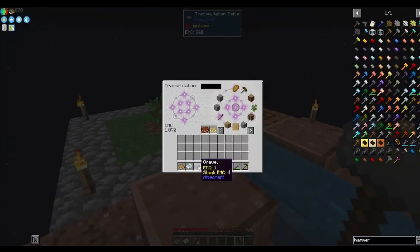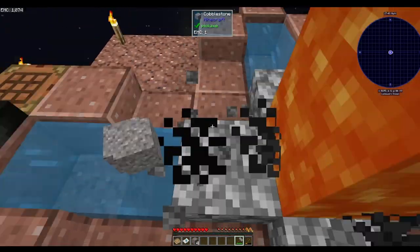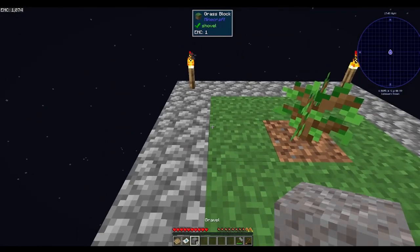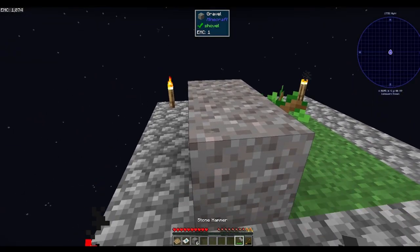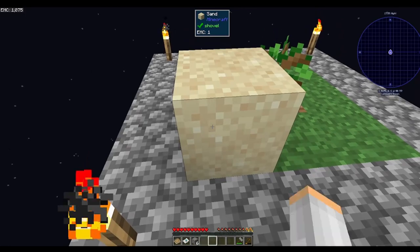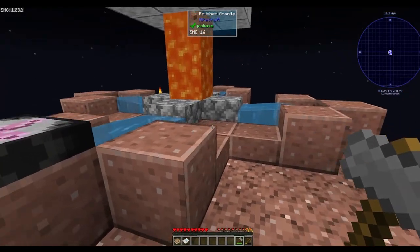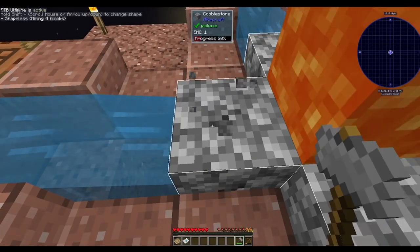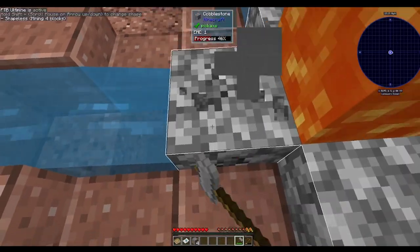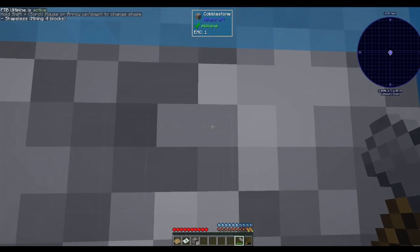There's the gravel. Let's put this here for the sand, and then another one for the dust. We need 27 of each, so let's do this. I don't want to use the transmutation table for all the stuff — that seems cheaty to me.